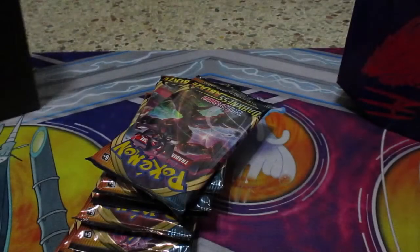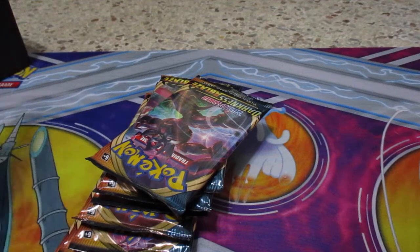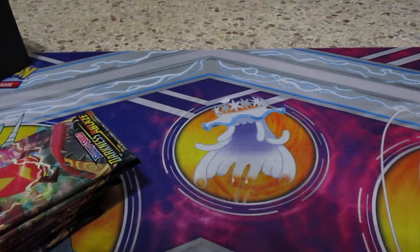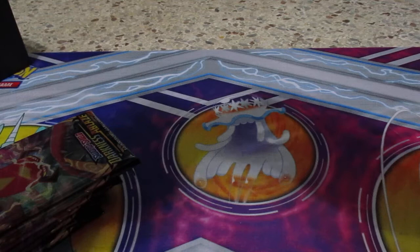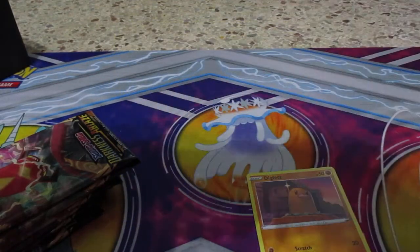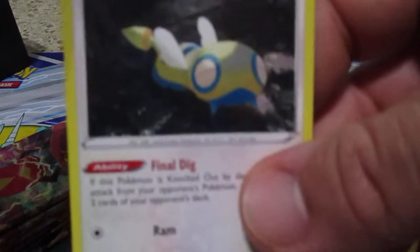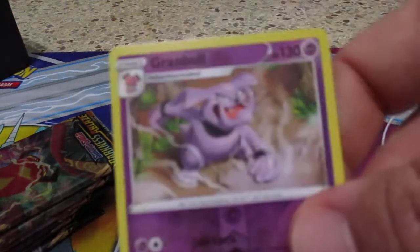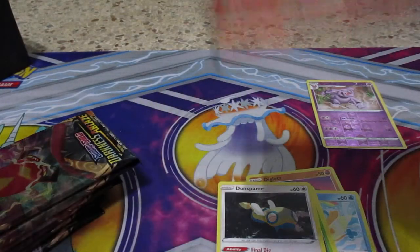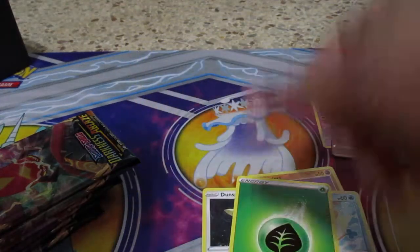Let's go ahead and open these up and see what we get. Hopefully we get another gold — I already have the Turbo Patch, so let's see if we can get anything else. We're just gonna open them the way I brought them out. First pack: Diglett, Panpour, Spinarock, Bonsly, Duncesparce, Granbull, reverse holo, Cinccino, and Storage V.